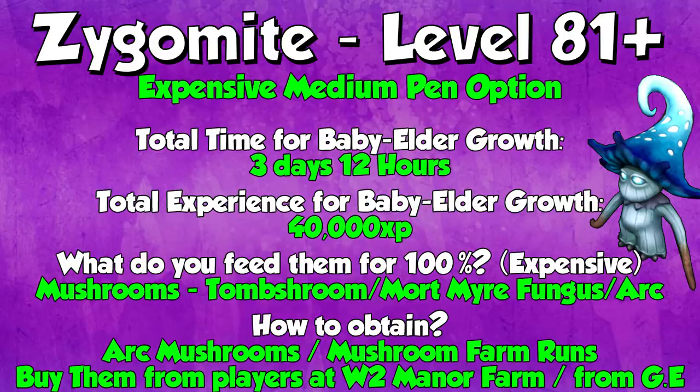At level 81 plus, you can do Zygomites in the medium pen, changing your spiders for these as the expensive option. The total time to go from baby to elder Zygomite is 3 days and 12 hours, so about 3 and a half days. The total experience from baby to elder is 40k XP. The reason why these are expensive is because you have to feed them mushrooms to get 100% happiness. The cheapest mushrooms are Tomb Shrooms and Mortmire Fungus, and you can also gather mushrooms from the Ark but that costs chimes. To obtain Zygomites, you can harvest Ark Mushrooms, do Mushroom Farm Runs, and you get a chance of getting them from that. For buying in bulk, World 2 Mana Farm or the GE both work — World 2 will be a little cheaper though.